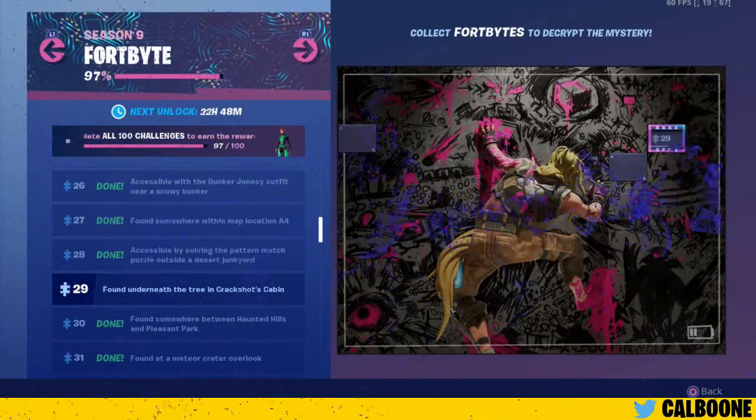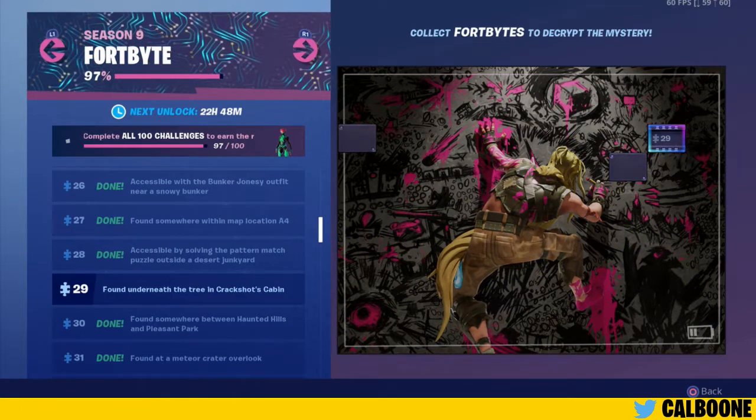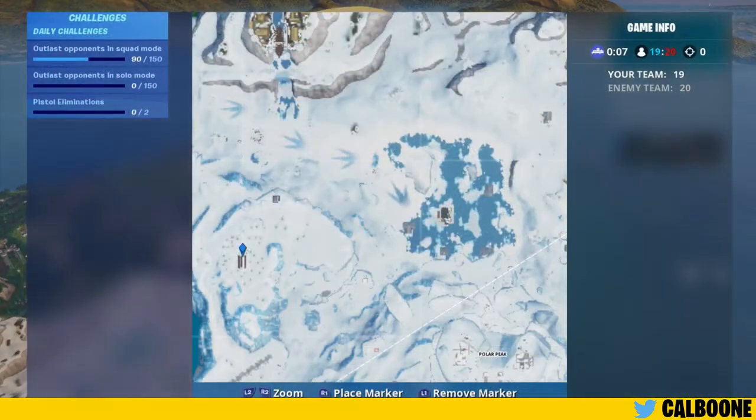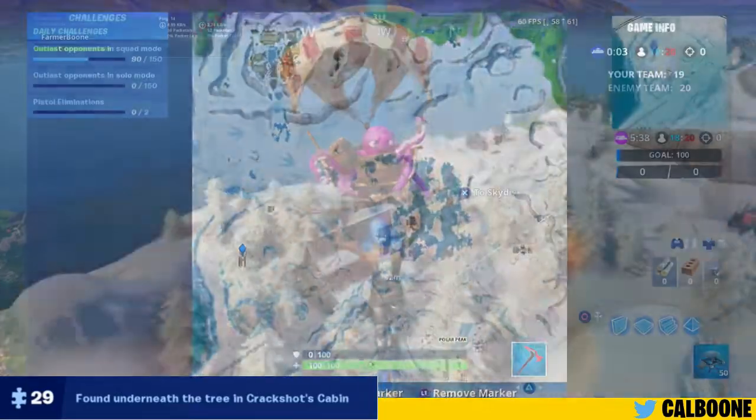Hey guys, welcome back. It is the 15th of July and we have only two Fortbytes left after this one today. Today's Fortbyte is number 29, found underneath the tree in Crackshot's cabin.